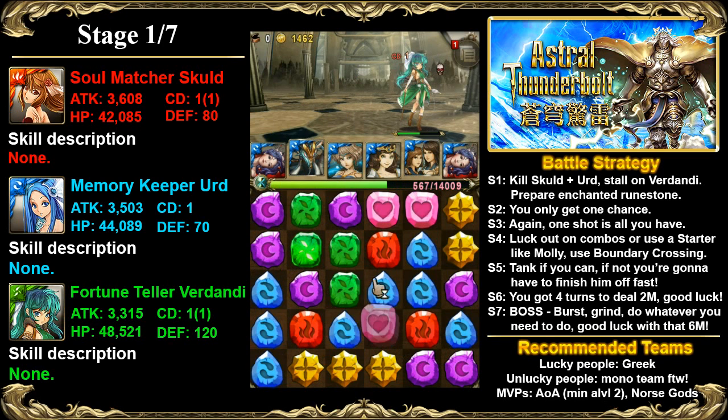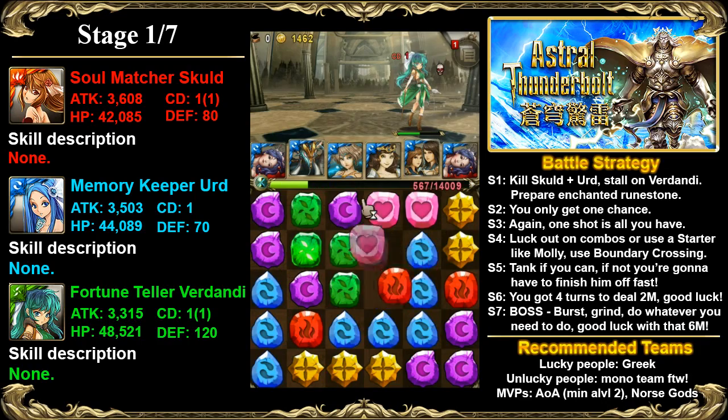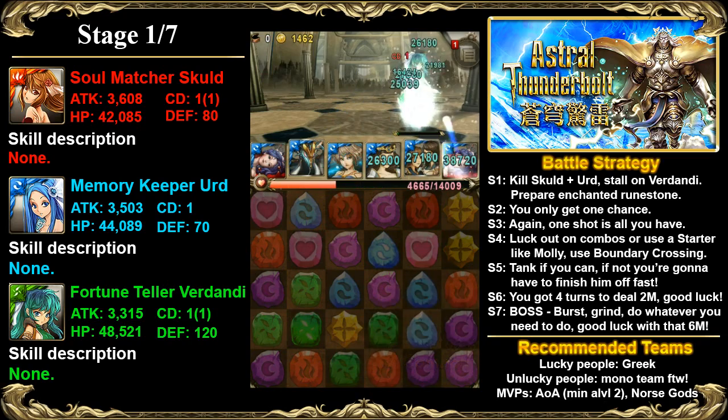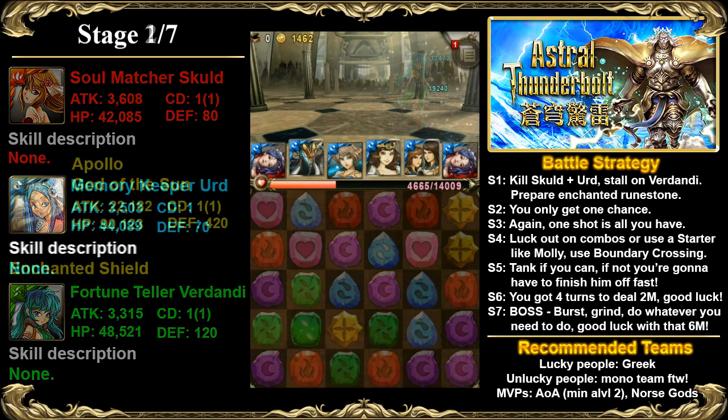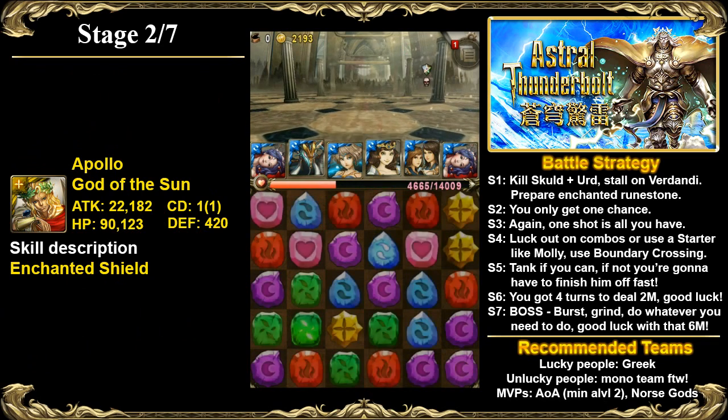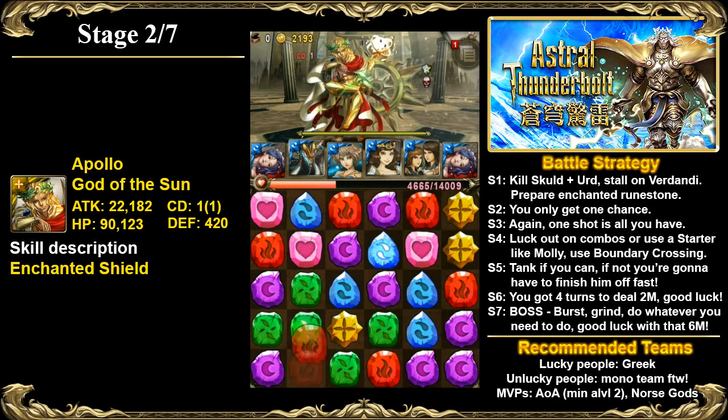If you're wondering why I didn't bring a Greek team, the unfortunate fact is I don't have a Greek god. After 400 and odd days of playing I don't have any Greek gods at all, so I have to use what I have, which is as usual my trusty water mono team.